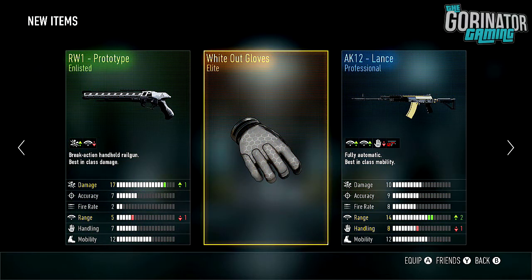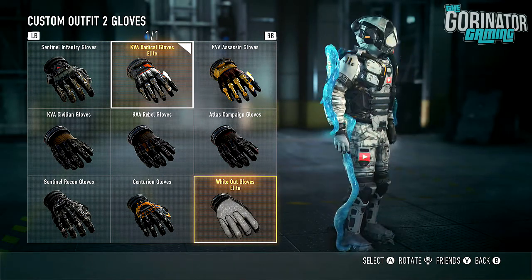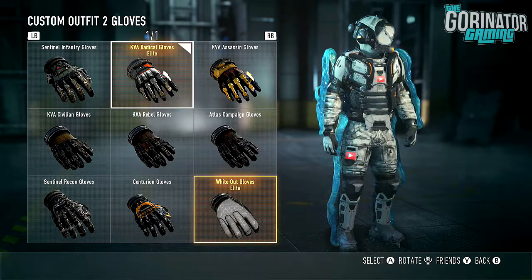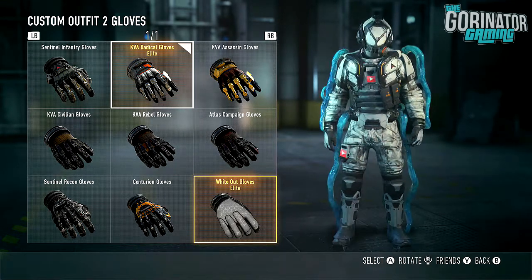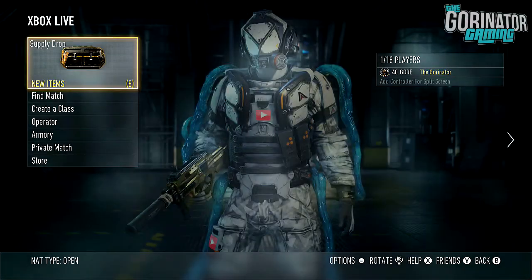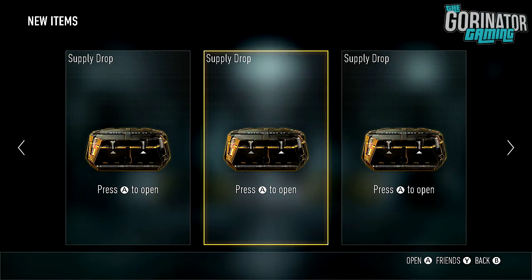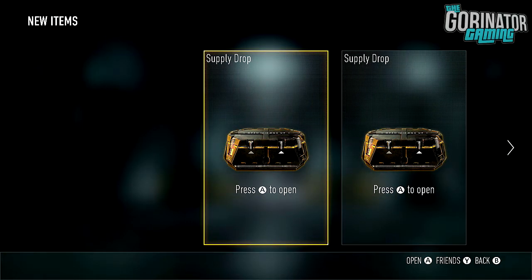We did get the White-Out Gloves, so hey, we did get an Elite for our first one. They look okay — at first I thought they looked kind of goofy in the image, but actually oh my God, they don't look too bad. I guess that's kind of good — something else in the White-Out set. So I've got the boots, the leggings, and the gloves now. Almost getting a full set, almost.